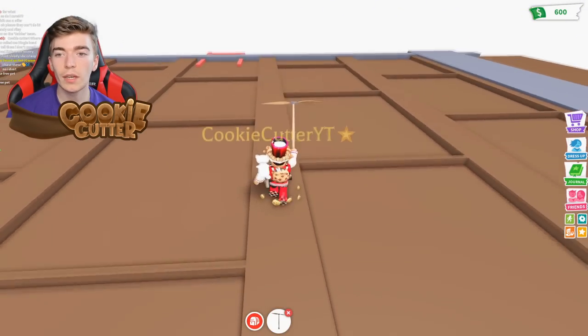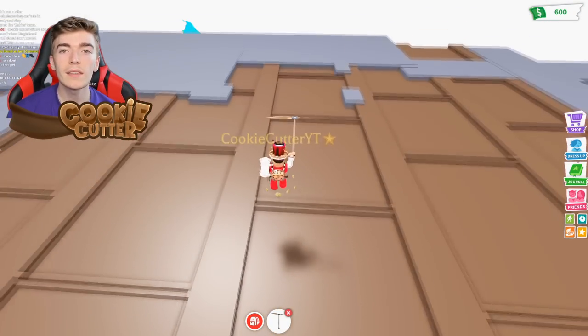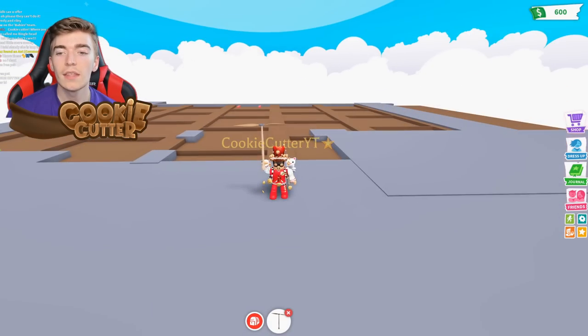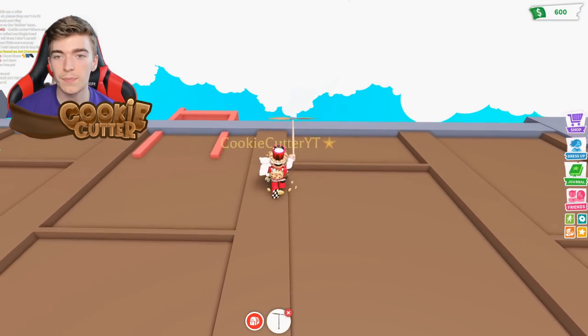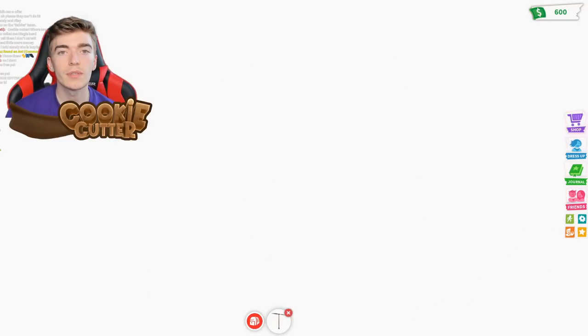So not only is Adopt Me revamping the building in terms of style, they're also implementing a new feature where players can get a job working at the pizza restaurant. This will allow players to earn bugs faster and introduce a roleplay aspect — potentially a new minigame where users decorate pizzas and serve them to other players.